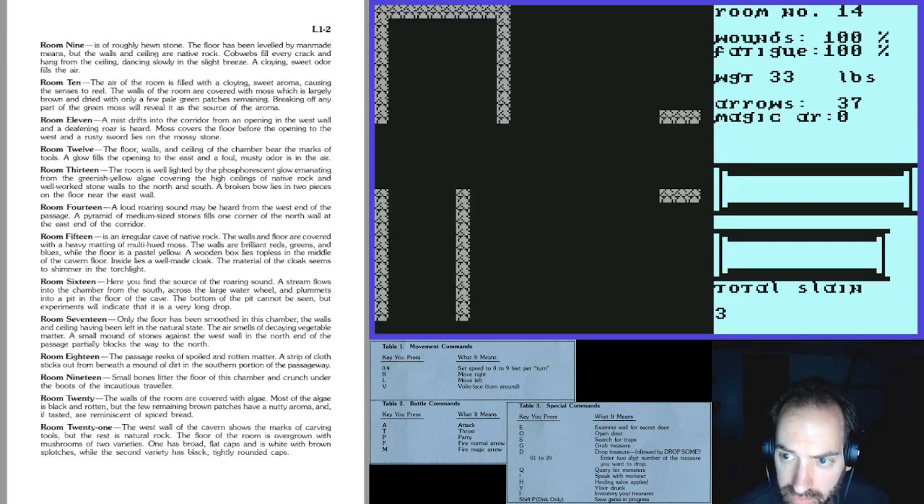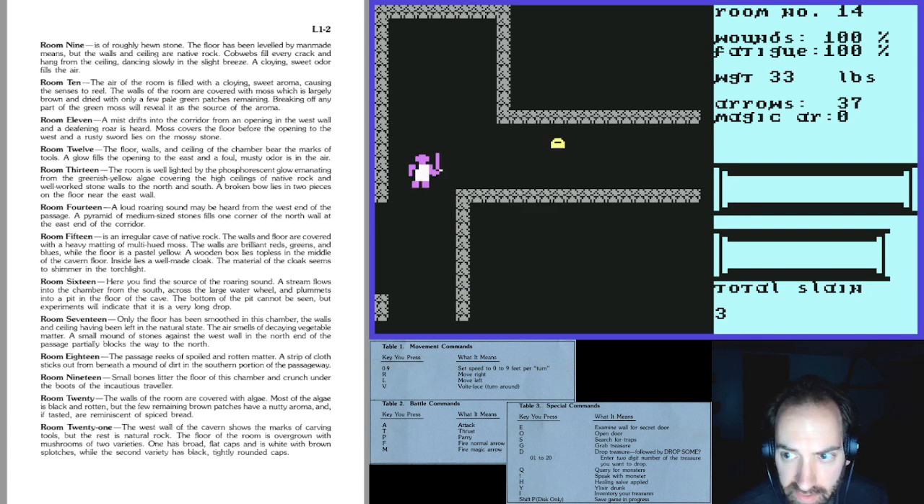My other character with lower strength got fatigued way more easily from being weighed down with stuff. Room 14: 'A loud roaring sound may be heard from the west end of the passage. A pyramid of medium-sized stones fills one corner of the north wall at the east end of the corridor.' That must be the junk treasure there. Going into the next room — I think I've encountered a trap here before. Yep, there it is — ouch, 46 percent damage.